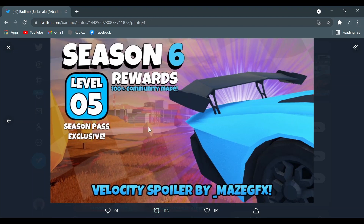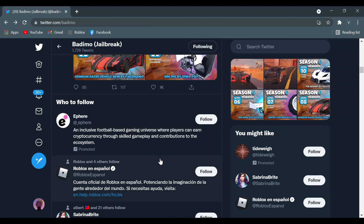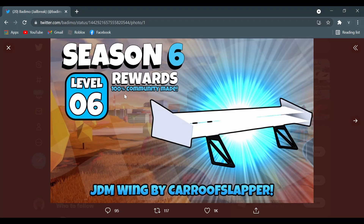Next is the Velocity Spoiler, which someone had been waiting for. It's similar to the racing spoiler already in Jailbreak, but this one has a lot more curvature to it. The racing spoiler is basically just a straight rectangle, whereas this one has a nice curve to it. I actually like it more than the straight one.